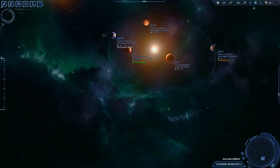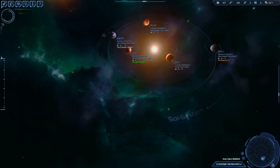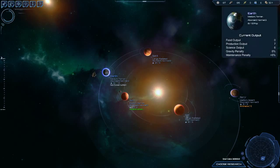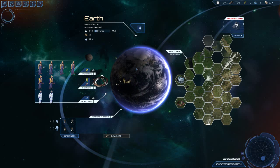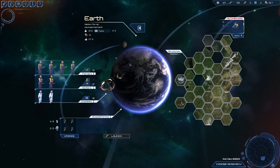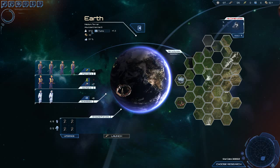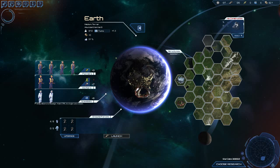If we zoom back in, here is our current solar system — this is all randomized, you don't get the same setup every time. Earth is our home world — it's a medium Terran world, it's abundant, it has normal genes, and it has eight of twelve maximum people on the planet. If we click on the planet, it'll zoom into the world and show you what's going on with your system. Up here it gives basic information: we can have a maximum of twelve people on this planet, and each person represents something like a hundred million people — it's not just one person.